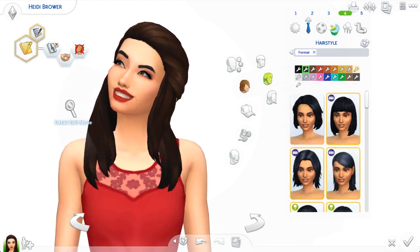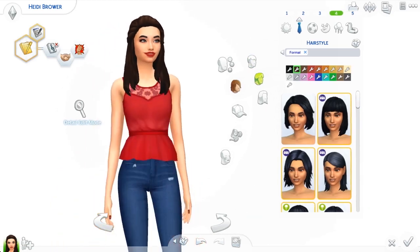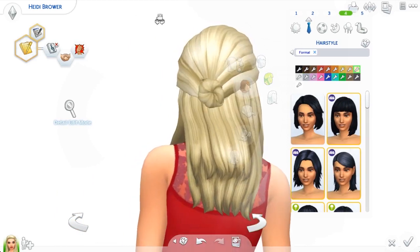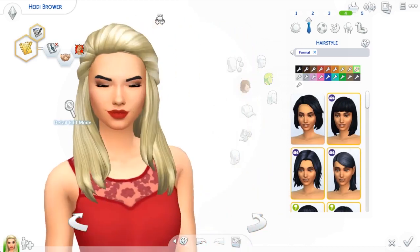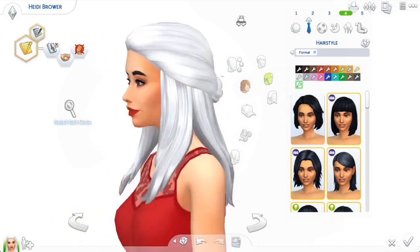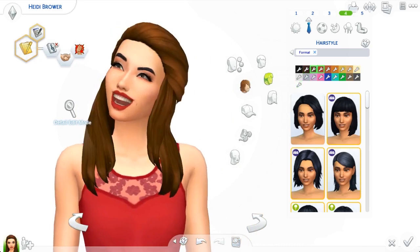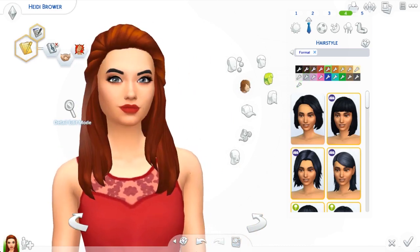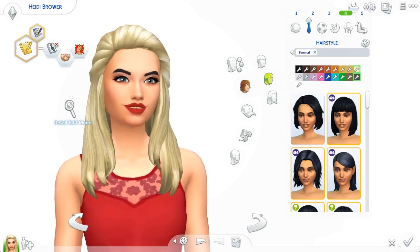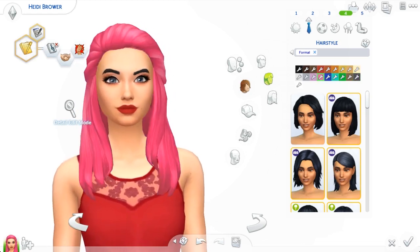The next hair is called the Cito Hair — I believe it's by Little Cakes — and I love this hair a lot. The front is really pretty and the back has a little bun, which I think is so cute. It's really nicely made. This hair is being worn by Courtney in my Get Together Let's Play. It has a nice white swatch which I think is really pretty, but the natural colors are pretty too. It's so nice and casual and simple, and it's the kind of thing I would probably wear in real life. You should go download it.